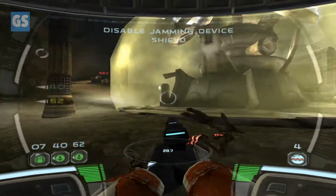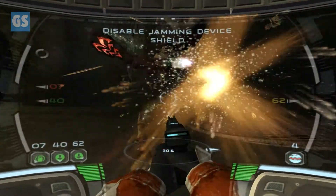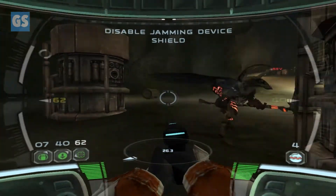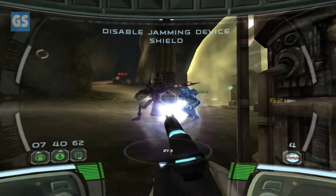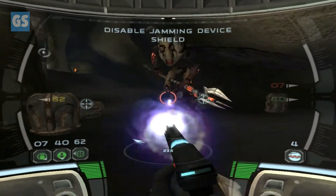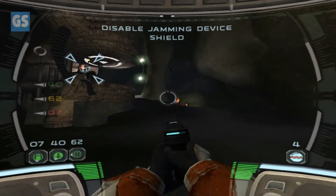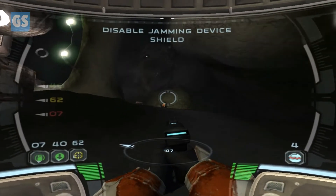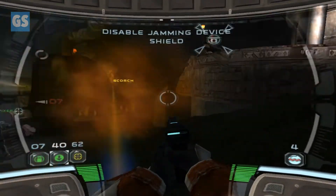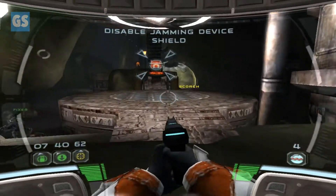Okay, there we go. We've got to take down this shield. Nice job, Scorch. There's a computer console at the opposite end of this room — you must use it to control the shield to the jamming device. Okay, I will take care of the console.